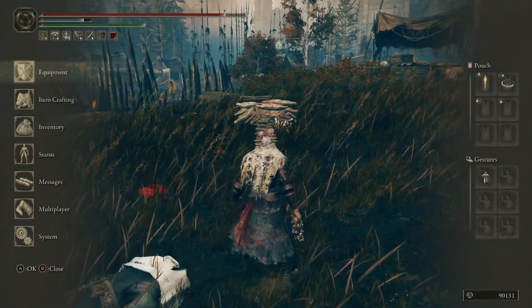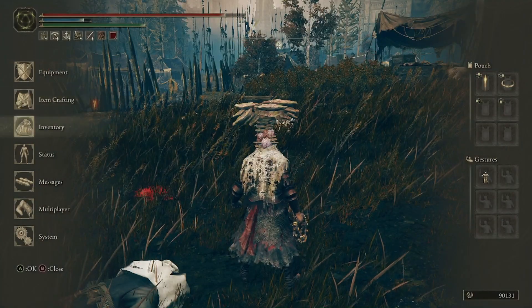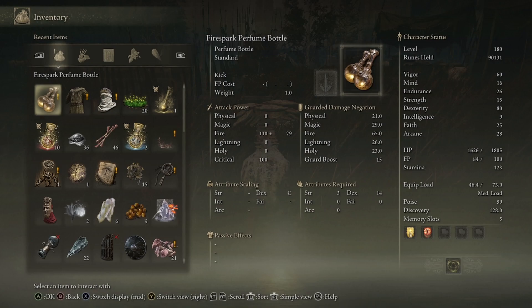Now that we're back in the clip, let's go ahead and talk about the Fire Spark Perfume Bottle. So this is, of course, Fire Spark, so it does fire damage. It is a perfume bottle, just like the other perfume bottles that do exist in the DLC and also in base game. But the unique thing about this is that it solely scales off of dexterity.